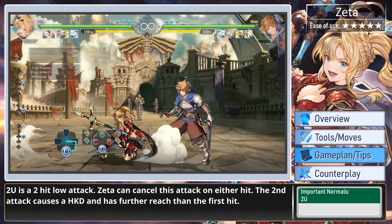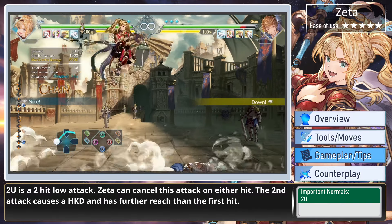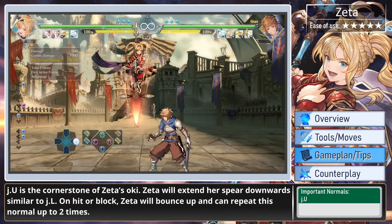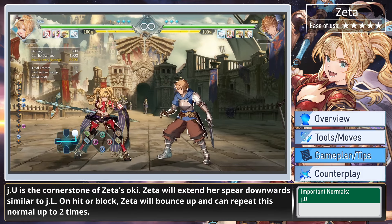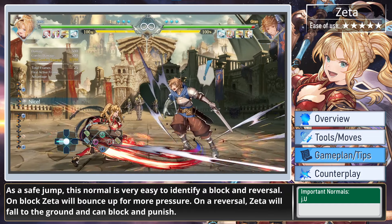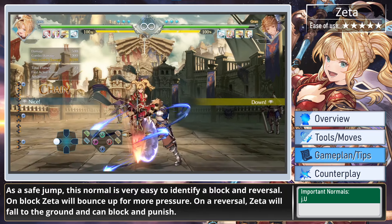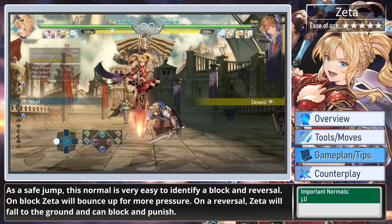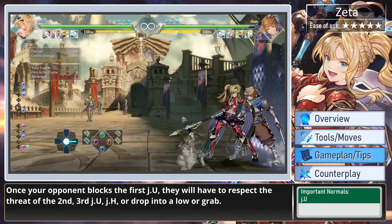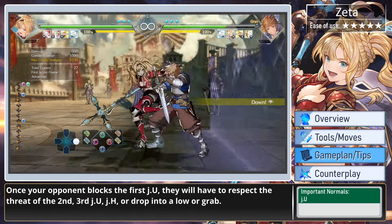2U is a 2-hit low attack. Zeta can cancel this attack on either hit — the second attack causes a hard knockdown and has further reach than the first hit. Jump U is the cornerstone of Zeta's oki: Zeta extends her spear downwards, and on hit or block, she will bounce up and can repeat this normal up to 2 times. As a safe jump, this normal is very easy to identify a block or reversal. On block, Zeta bounces up for more pressure; on a reversal, Zeta falls to the ground and can block and punish. Once your opponent blocks the first JU, they will have to respect the threat of the second, third JU, jump heavy, or a drop into low or grab.